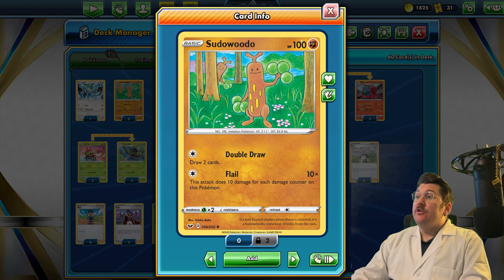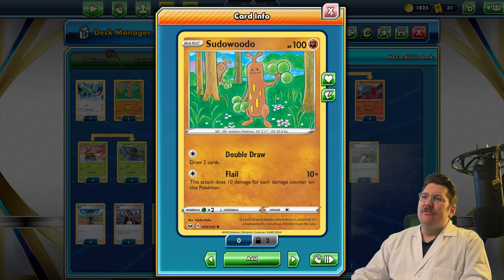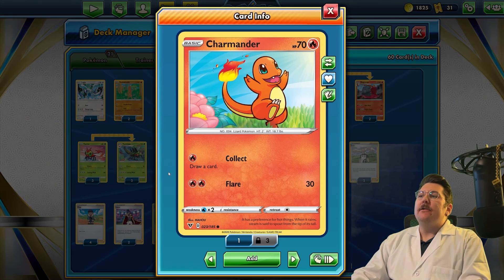Sudowoodo's Double Draw lets you draw two cards for one colorless energy - great card, only one retreat as well. 90 HP, so if you keep getting hit, just hit him for 90 to soften things a little bit. Charmander's another great starting card to have in your active - one fire energy to draw one, a little bit weaker than Sudowoodo, but if you don't have one in hand, great again.